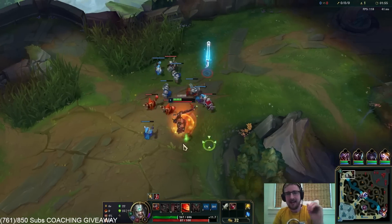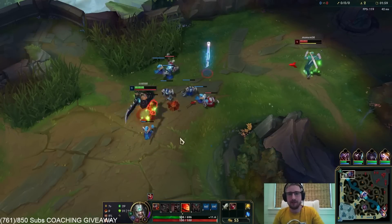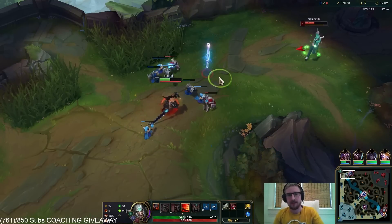That right there — having that instant pressure they can put on your lane opponent — this is why you go Exhaust Ignite.